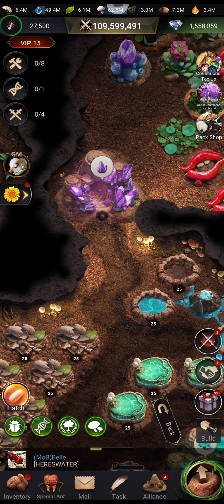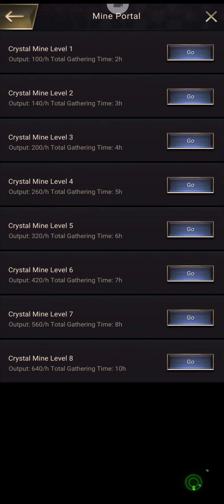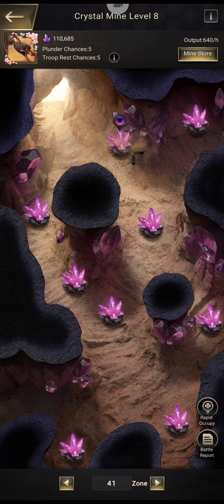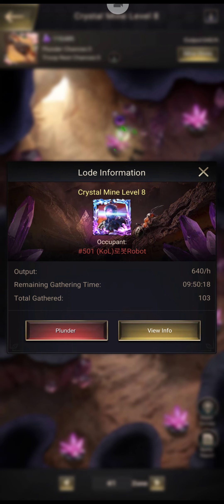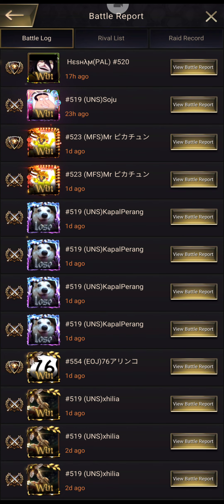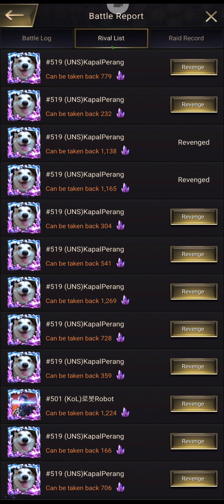I'm going to start off by doing something a little bit different. I'm going to try and revenge someone who I know I will probably fail on — not this guy, I definitely fail on him — someone who I will potentially fail on. The reason for that is: this guy wins seven out of ten times.